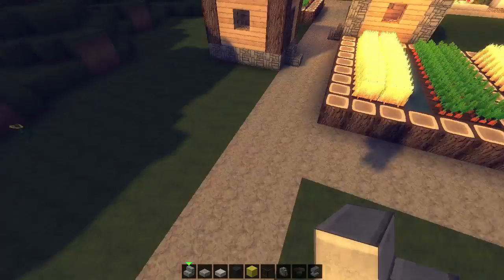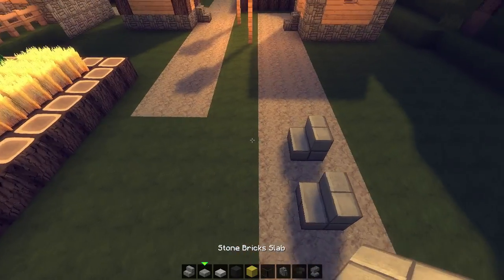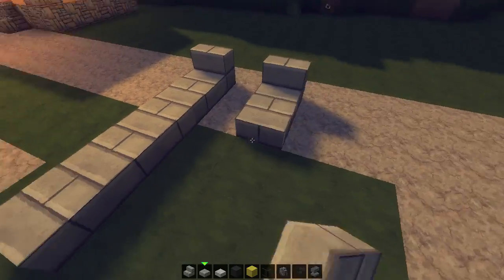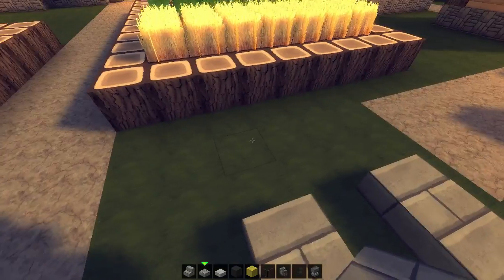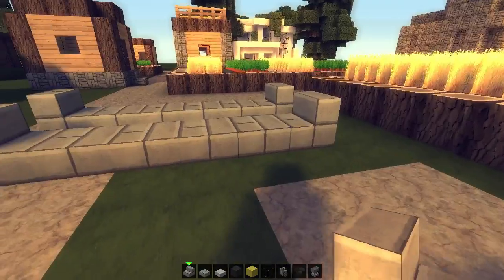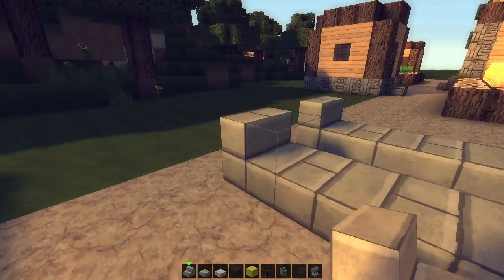Are you guys watching this? We're gonna place some stone brick stairs like this. Take some stone brick slabs and place them — one, two, three, and four. Then one, two, three, and four stone brick stairs in the front. You can't fail this, this is really simple. Four stone brick slabs, one stair here and one stair here.